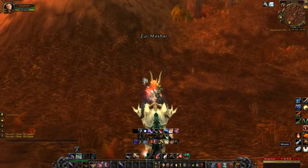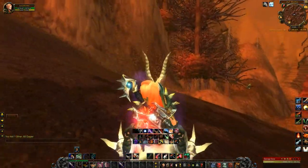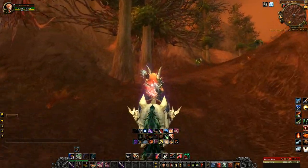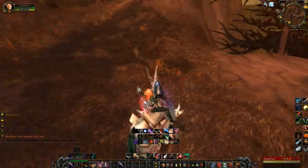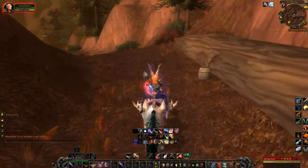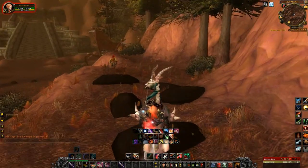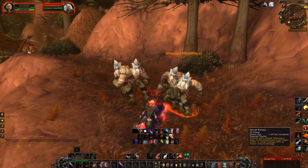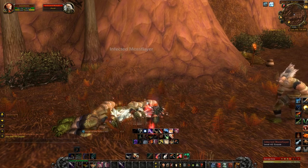So we are headed to Zul'Mashar, and you'll see why I recommend this place. We're going to go beat up on some undead trolls. These guys also have a percentage of dropping, and pretty much anything in this zone does — so you can kill pretty much anything. I just like this because we get to run over zombie graves and then AOE them down. We have a pretty good shot of picking up something. We'll see.